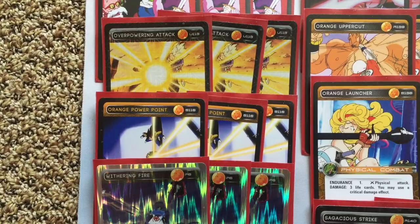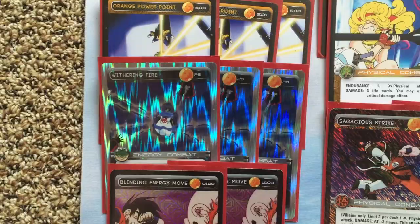Orange Power Point — again, staple card with 3 Endurance. You have to run this. Get your drills out early, helps set up your board, and it's a huge attack.